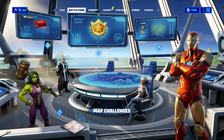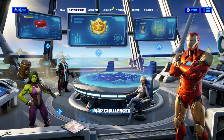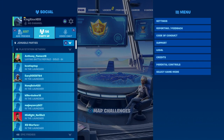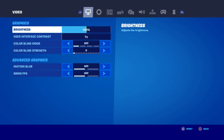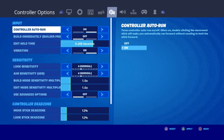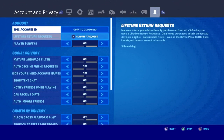The first thing you want to do is come to the Battle Pass right over here. Once you're there, press the pause menu, then go to where it says Settings. Once you're in Settings, go to Account and Privacy, then go to your Lifetime Return Request.